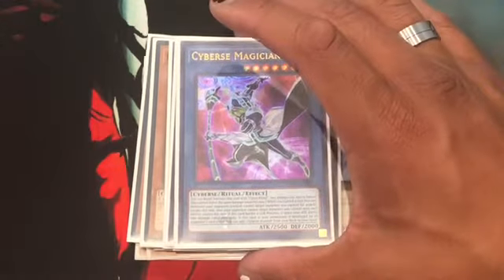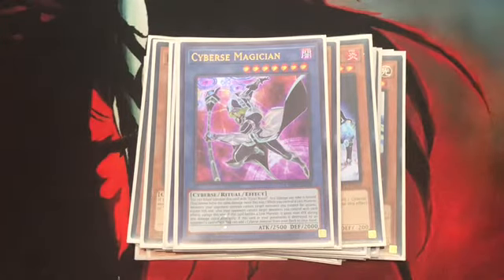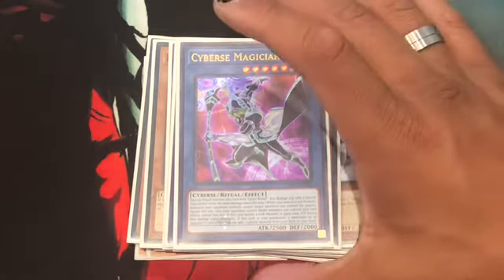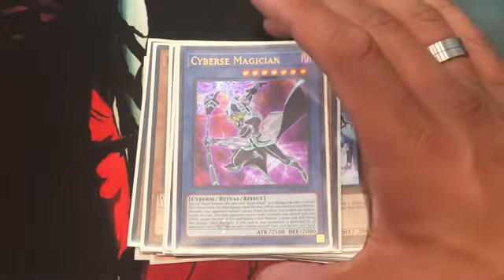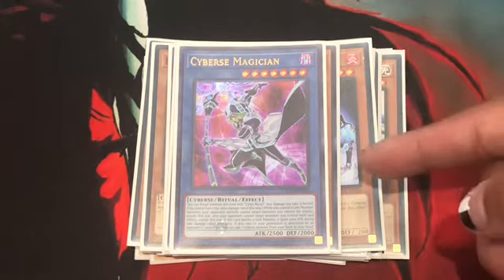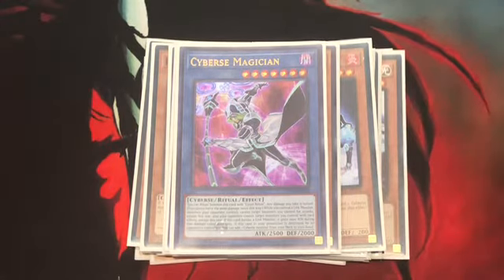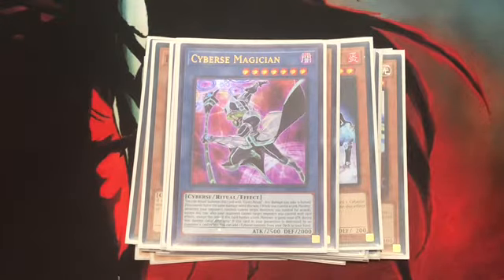Next up, the Ritual of the deck: Cyberse Magician. The effect is long. It's Ritual Summoned with Cynet Ritual. If this card would be destroyed by card effect or by battle, you can add a Cyberse monster from your deck to your hand. If I missed anything, please correct me in the comments — please look up the card if you're uncertain about my explanations.